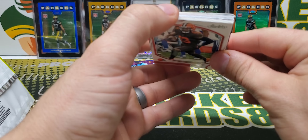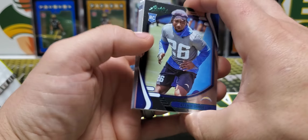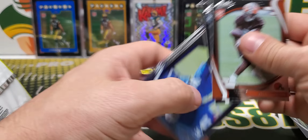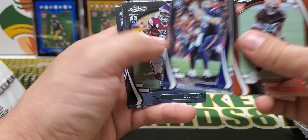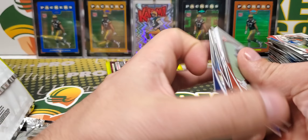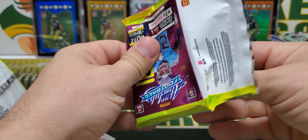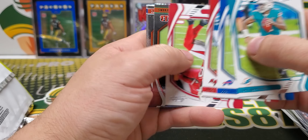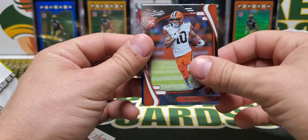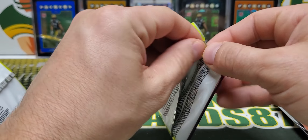Seems like there's more than eight cards — counting them out, we got twelve cards total, including a green Asante Samuel Jr. and a Mac Jones. So there were four extra cards in both of those packs. Chris Evans green, Schwartz, Smith, and Sertain. Final pack of Blaster Box number two.